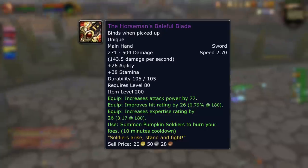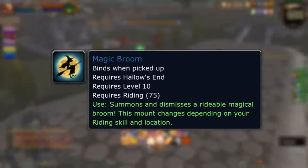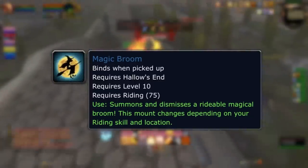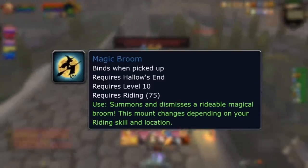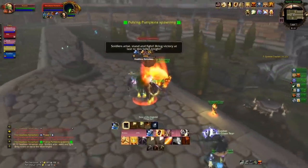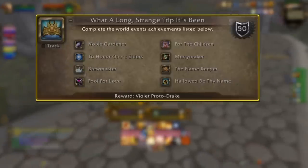There are a couple of temporary mounts: the Magic Broom and the Swift Magic Broom. These don't last forever — they can only be used during Hallow's End, so it's worth noting they don't go towards your Mountain of Mounts achievement. Once you've got the big meta achievement done, 'What a Long, Strange Trip It's Been,' this rewards a 310% speed mount — a nice drake. It's not the best, but you can still get 310 speed mounts from raids. All it requires is a couple of hours of each world event to knock out all the achievements and it's yours.